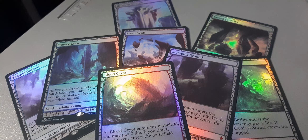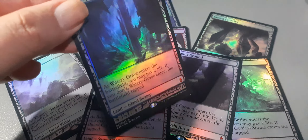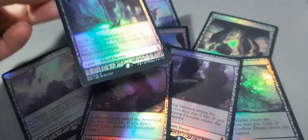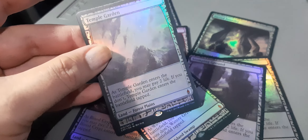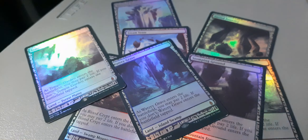And once again, visit the V.I.V. Machine with the Sly Guys signing off right now. Foil shocks away, and here we go. We have a Watery Grave — check out the color ring on that, and I just love the foiling. It looks just so amazing, and we have the Stomping Ground as well. Here's the Shocklands.